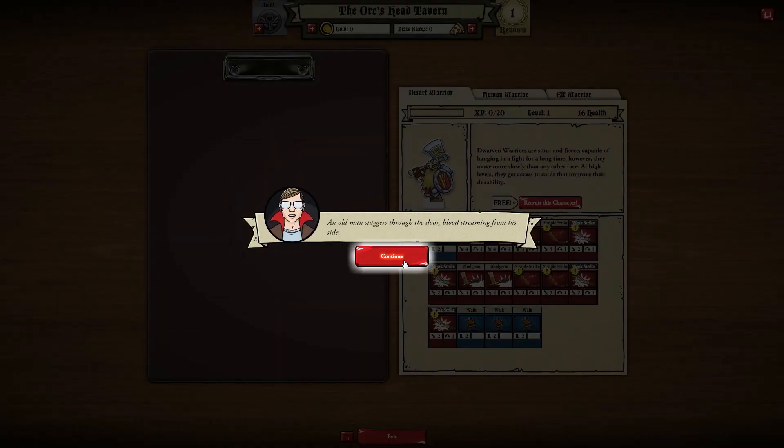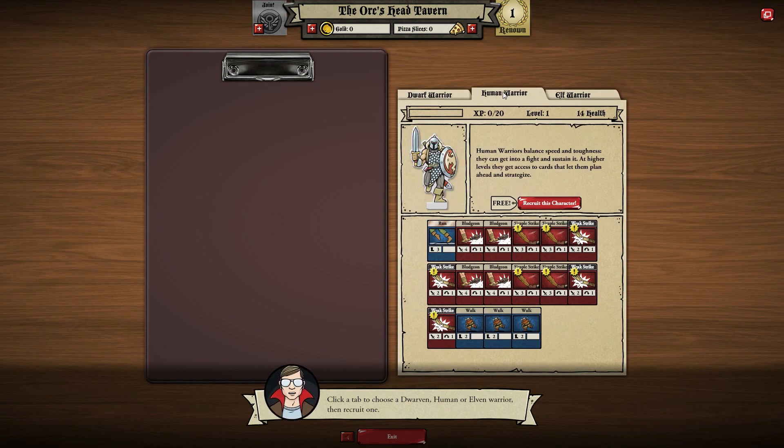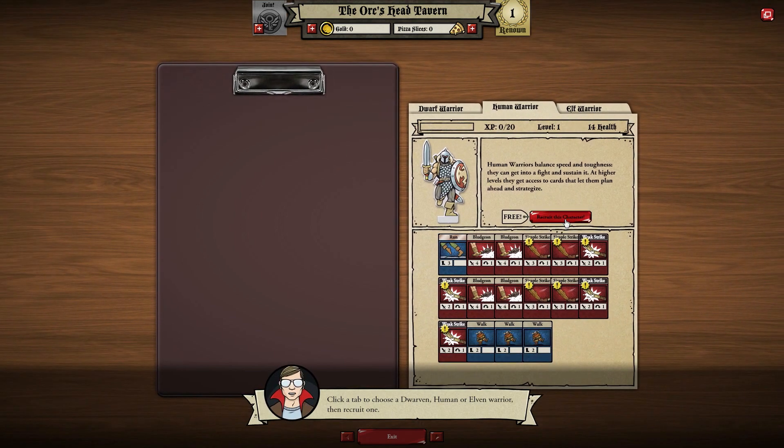An old man staggers through the door, blood streaming from his side. 'Help, monsters are attacking the village. Who will save us?' Who indeed? Do we get a dwarf warrior, a human warrior, or an elf warrior? Is there really much difference? The dwarf's slower but got more health, the elf's quicker but got less health, and the warrior is the middle ground. I think we'll go with the warrior.